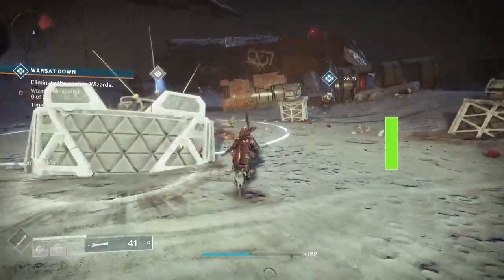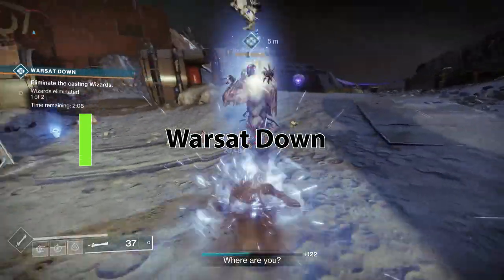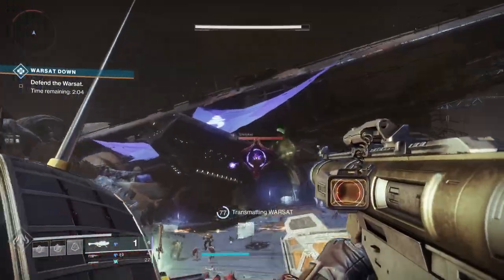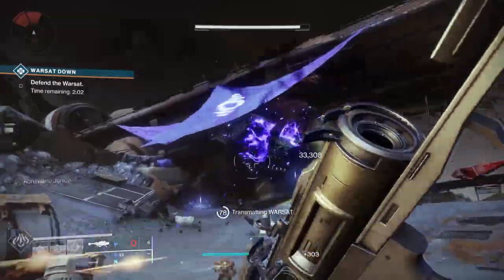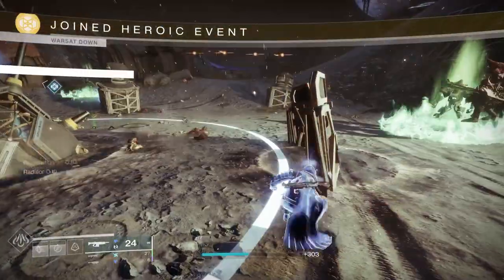Warsat public event heroic. You have to do a couple things. First, you have to start it by going and scanning the warsat. Second, every 25% you have to kill two witches, and then once you do that, a shrieker will show up and you'll take the shrieker out. Do that three times — that's 25, 50, 75%. At that point, it becomes heroic.